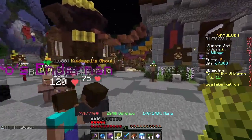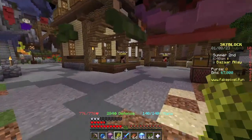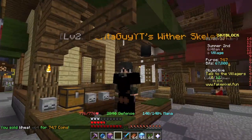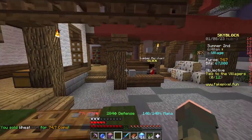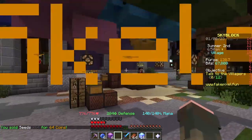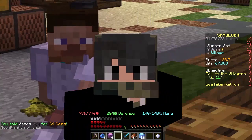Now I've got 64 bits of wheat, I can go right over here and sell it — as you can see, that gave me 74 coins. You will also get seeds; if you want to clear them out you can do that. They give quite a bit less, but still everything matters.